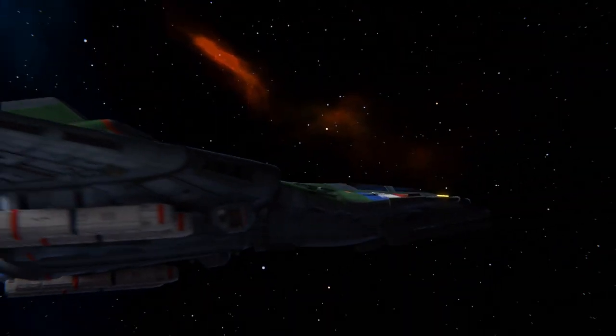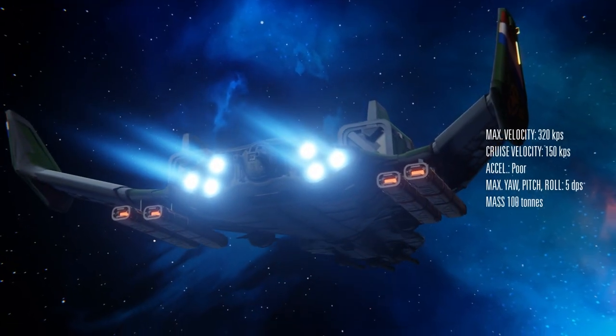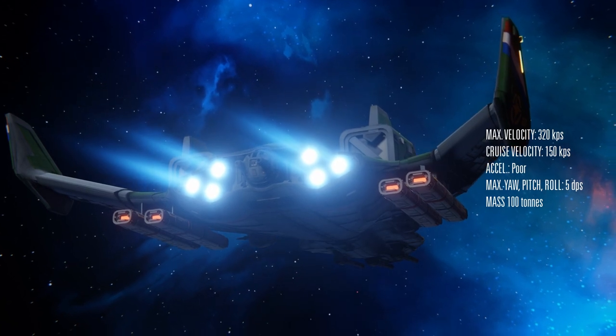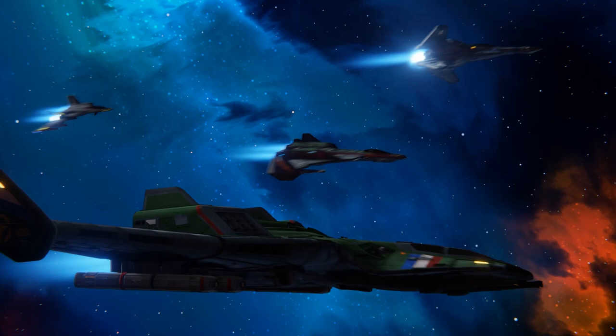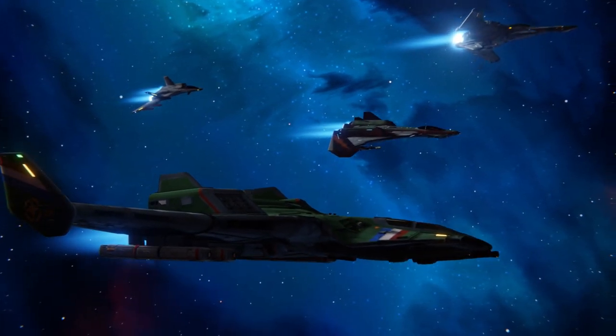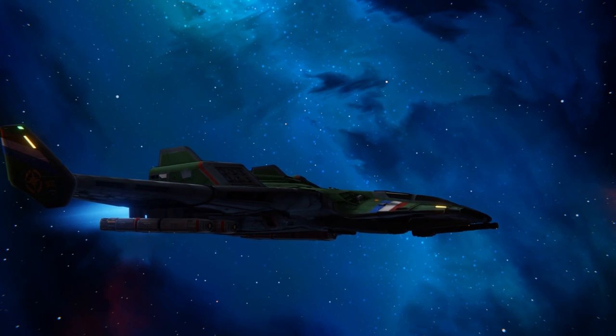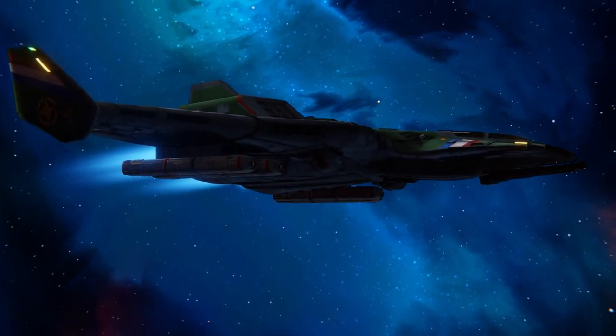Starting with her technical specifications, the Broadsword had a maximum velocity of 320 kilometers per second and a maximum yaw, pitch, and roll of 5 degrees per second. Compounding this poor maneuverability was the lack of afterburners, a standard technology outfitted to both Terran and Kilrathi fighter craft of this time. This made the Broadsword quite slow.